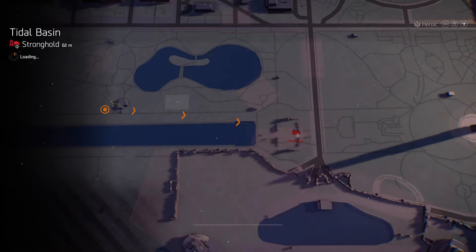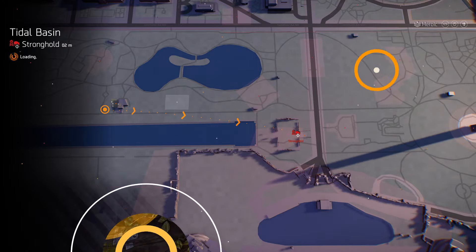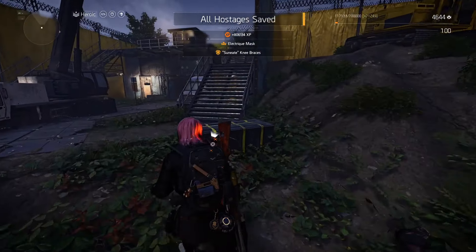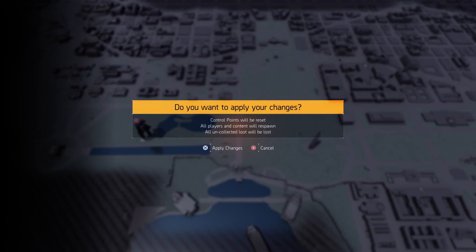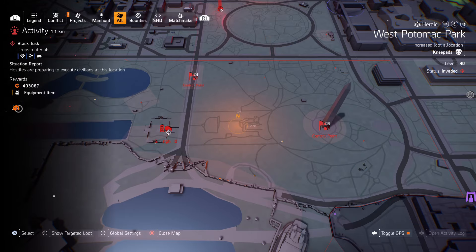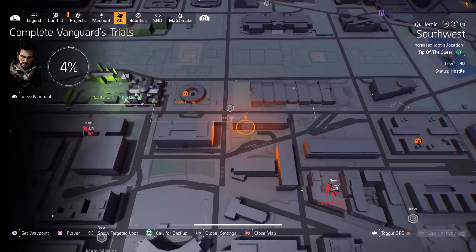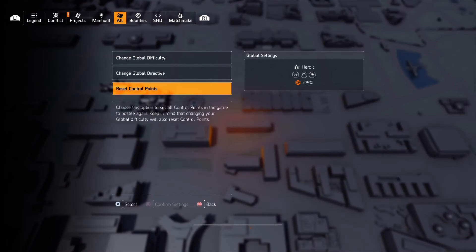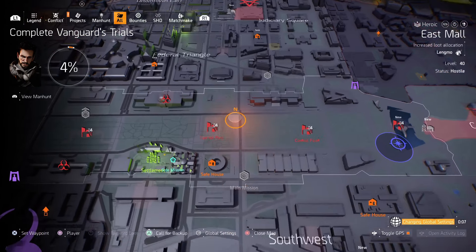What I like to do is fast travel to the Tidal Basin mission since it's the closest fast travel point to the public executions. Then once I clear all the public executions in the area, I go into the open world map, hit global settings, and reset control points. Sometimes you may need to reset a few times to get another public execution to spawn, but if none are spawning here, check the other area. A good spot would be a fast travel point with at least one public execution nearby.